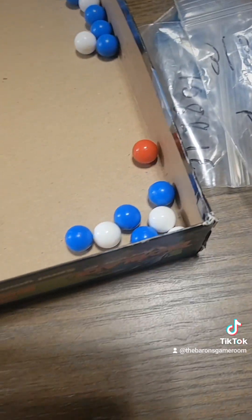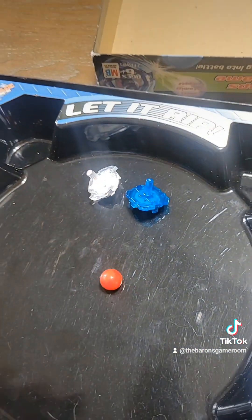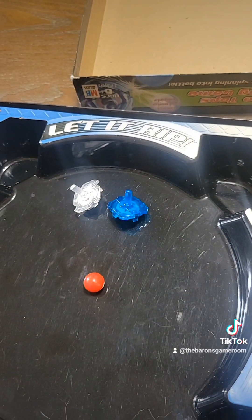You may have noticed this red one over here — this one is for tiebreakers. If at the end of a round both players have 10 cores in their home, they'll drop that in and play until a player knocks it into a goal. And that is absolutely everything to this game. You just drop the little plastic balls in, spin your little tops, and try to knock them into your opponent's color goal to get the points.